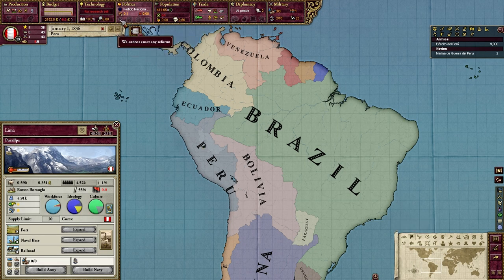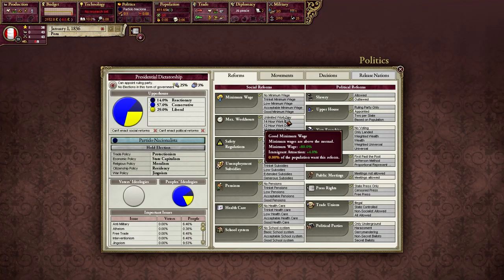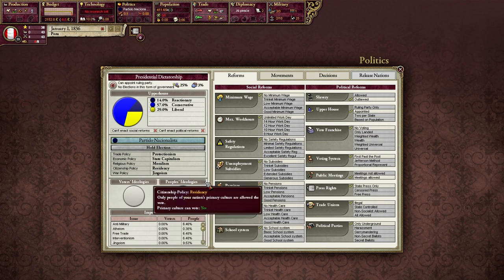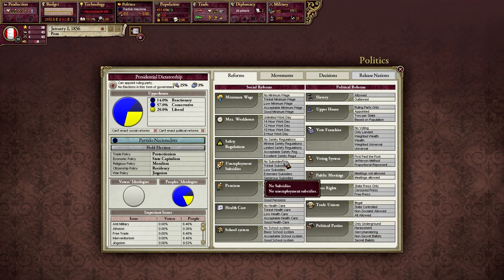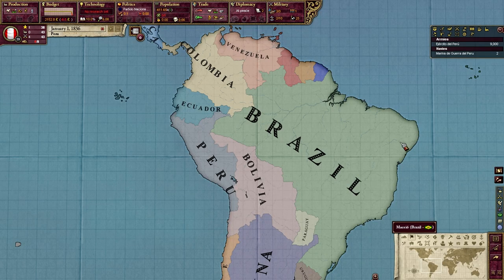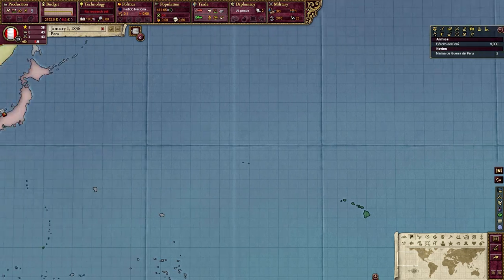So it's 1836, we're playing Peru, we've got this presidential dictatorship — how are we going to get immigrants? We could wait until our pops slowly become more liberal, the upper house eventually allows passage of reforms, and we sort of naturally convert into a democracy. It's a very, very slow process — substantially longer than most people want to wait while playing Victoria 2. But we'll get some reforms passed. Let's take a bit more proactive approach.